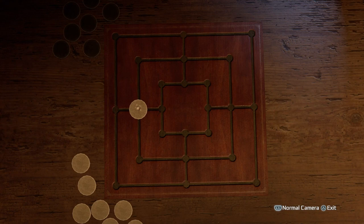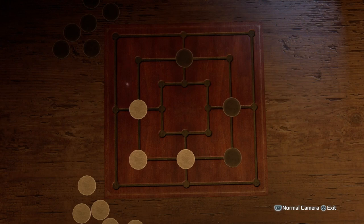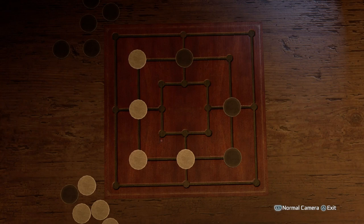And now for permutation 2, variation 1. Same thing: place your piece there — you will always do the same thing. Place your next piece here, and then place your next piece here. But now, because this is permutation 2, he's going to make a mill on the right-hand side. So go ahead and take away his middle piece. He's going to replace it. Now place your piece at the bottom left in order to get him to waste a turn.